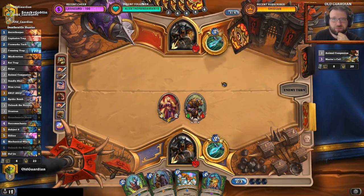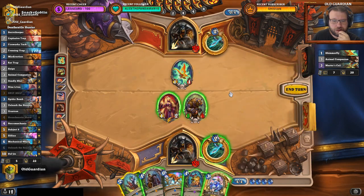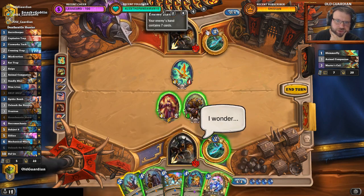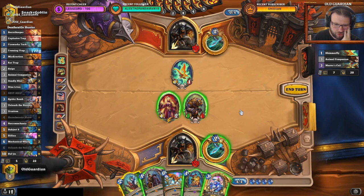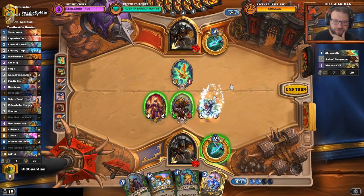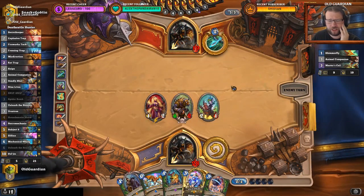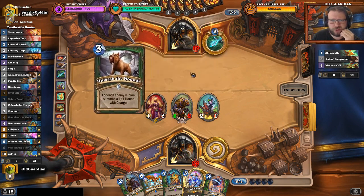This is actually a midrange Hunter. I think Spider Bomb is the correct answer here though — kill the minion. He's probably going to kill off the Ursatron one way or another, but at least I will get to draw a mech, so it's not all bad. A Spring Paw coming in, and a Shimmerfly. Now I'm offered the chance to firework-stack this one, or Snip-Snap it. I think firework stack is correct — let's use this.